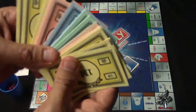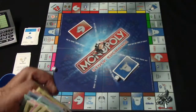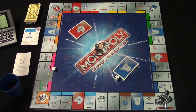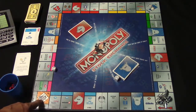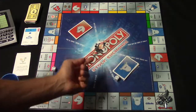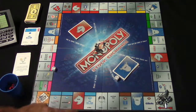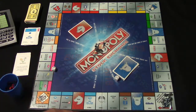The money is in pounds, and at the very beginning everybody receives 1,500 million pounds. The free parking space does nothing when you land on it. The go to jail space sends you to jail. There are also a couple of tax spaces: income tax and capital gains tax. Then there's the go space, where everybody starts. Whenever you pass it, you collect $200 million in salary plus any other dividends or rent owed to you.